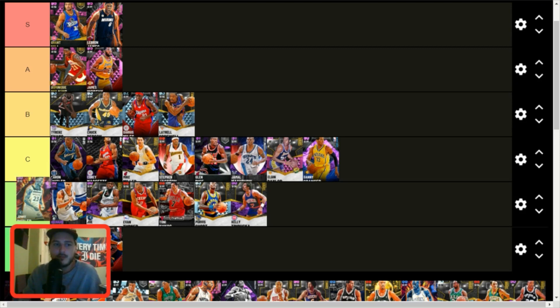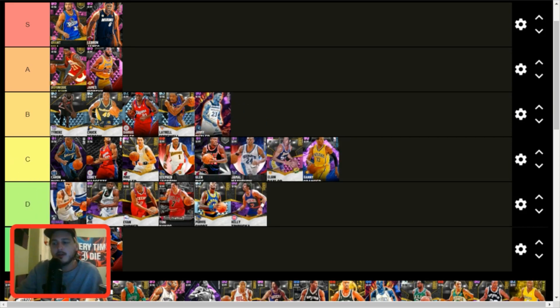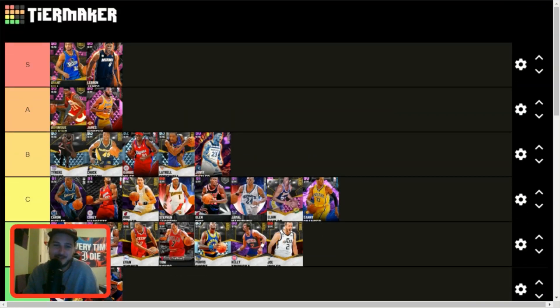Jimmy Butler — you've got to put the work in for him. You're going to have to apply the correct badges and spend a little MT, but he does become a really good card. His hot zones are a little weak, which sucks. He has only an 80 driving dunk but he does dunk hard, and an 83 three-pointer which is pretty solid. He has a lot of finishing badges and comes with flexible and difficult shots. You can give him range extender as well — he has gold Space Creator and all the defensive badges, so he's a three-and-D cone and a very good one. Joe Angelos — D tier. He's really not that good — he's just there.